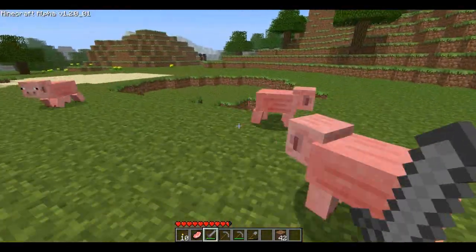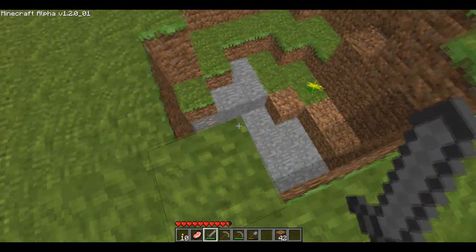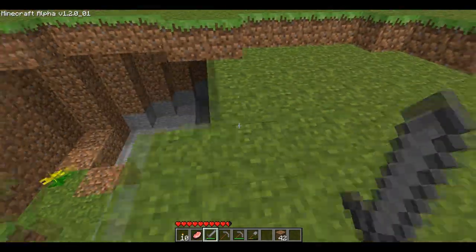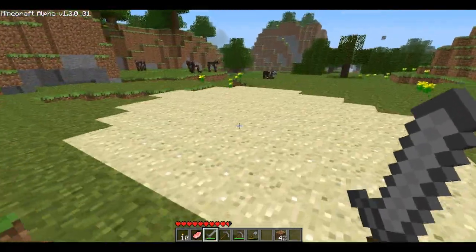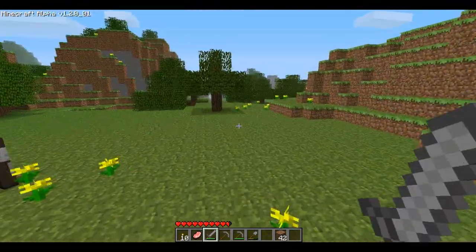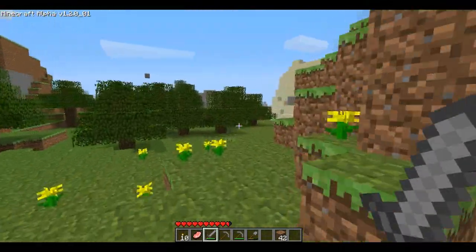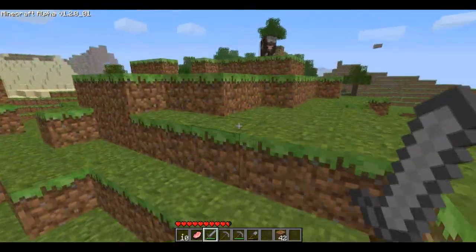This place is nice. Yeah, this could work. Ooh, iron! Iron off the bat, right out in the open. That is very nice. There's a cave system below here. Some sand. Trees and flowers everywhere. Very nice. So far I'm liking that location quite a bit. Let's see if we can get some higher ground and get a better view of the world.